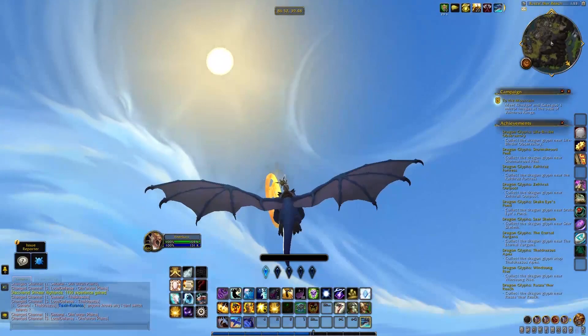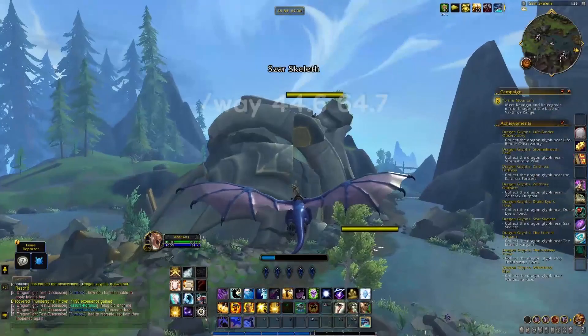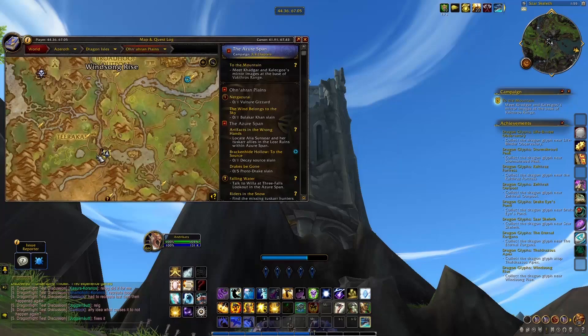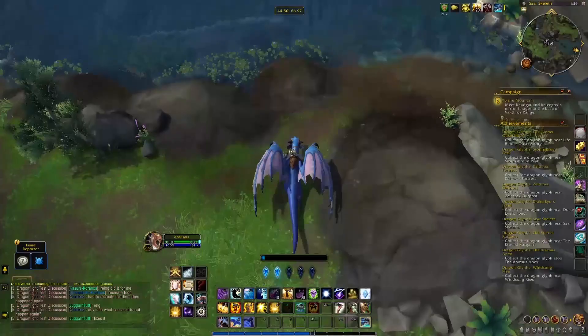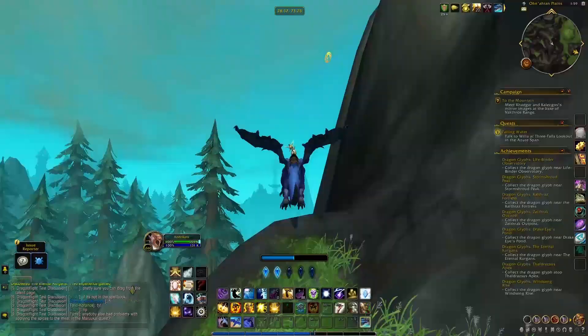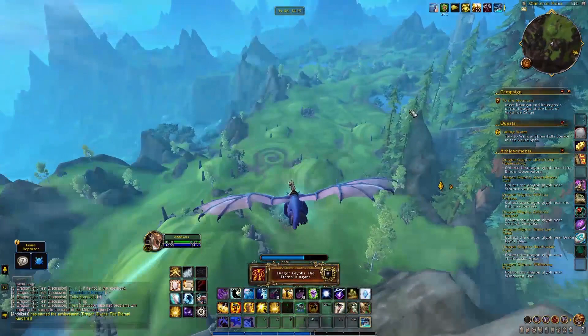Dragon glyph number 6 is called Tsar Skeleth and is on top of a broken tower, easily reachable from the ground with probably two Skyward Ascents. There is also a lying statue on the ground nearby which makes it easier to find. To the southeast corner lies the seventh glyph — the Eternal Kurgon Swamp. It's near the highest peak, so try to get as high as you can on the mountain before attempting to reach it.